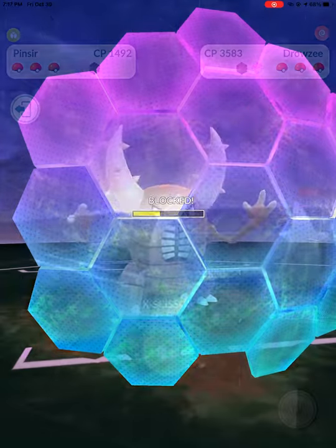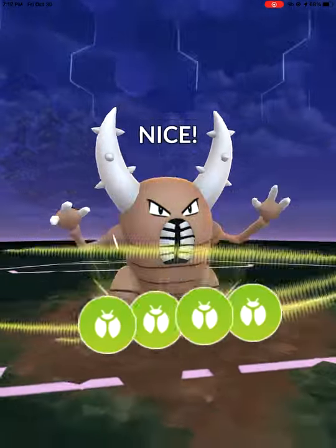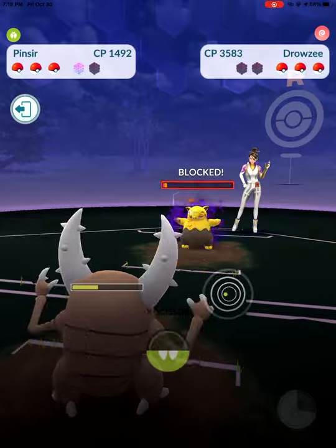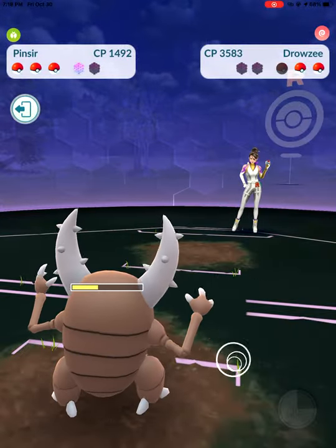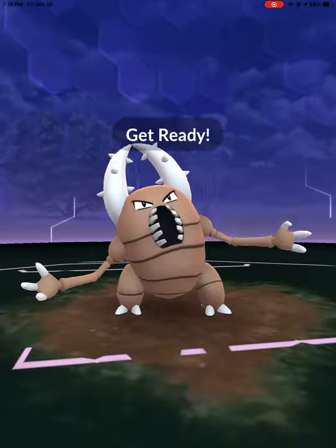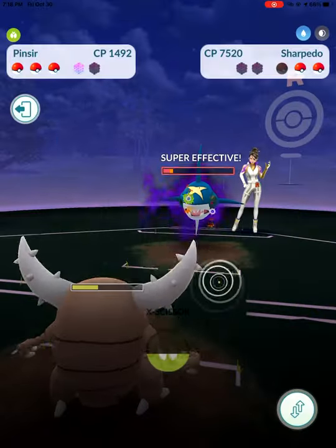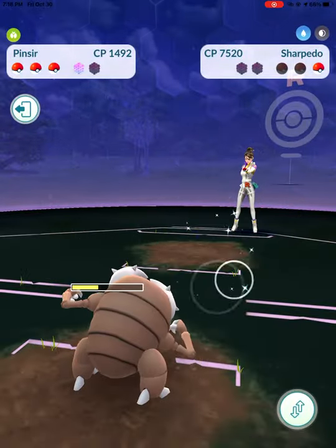Anyway, Pinsir can do this whether it has Bug Bite or Fury Cutter. This one just happens to have Bug Bite, so I roll with it. X-Scissor is our charge move. Bait out those shields after a switch right at the start — the Drowzee really is the main one in this lineup that's gonna deal some good damage to you. Everything else, we should have the energy generated for the spam set. X-Scissor just fires off again and again and again.